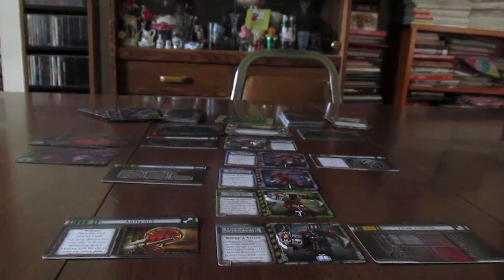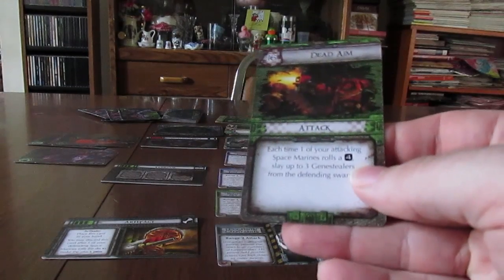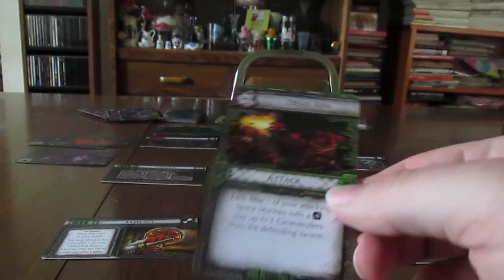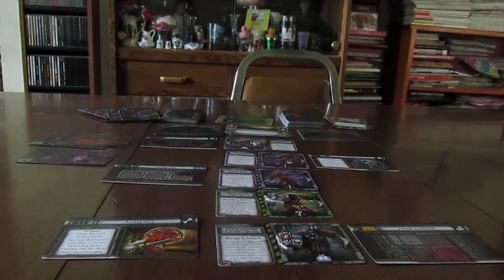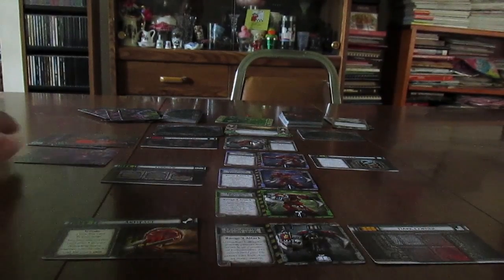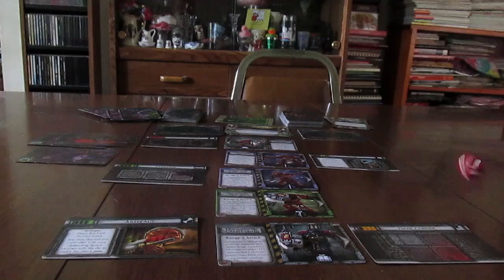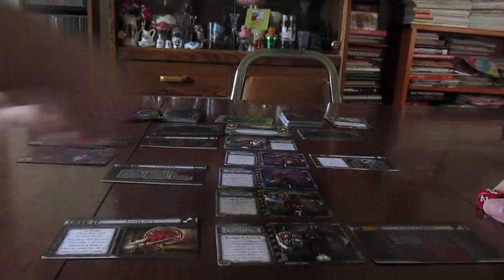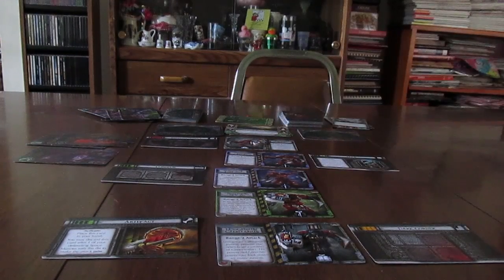Now gene stealers attack. Two attacking one marine — he's got to roll a three or higher. He rolled a three — happy day. The other marine has one attacker and needs to roll higher than a one — rolled a five, also safe. Not doing too badly.